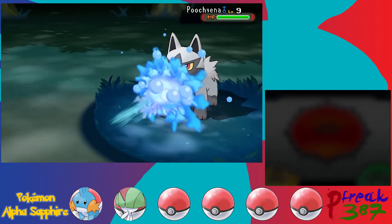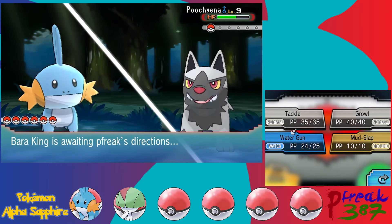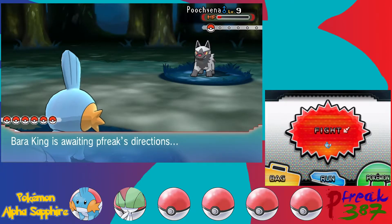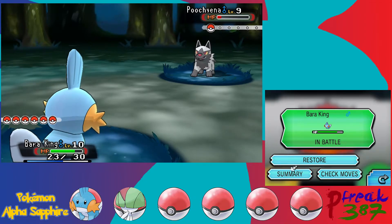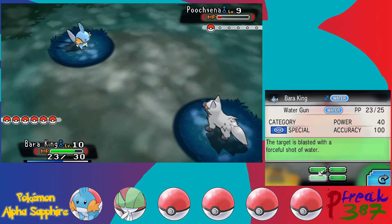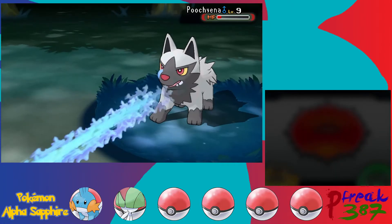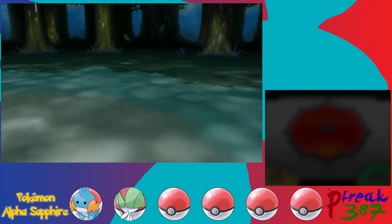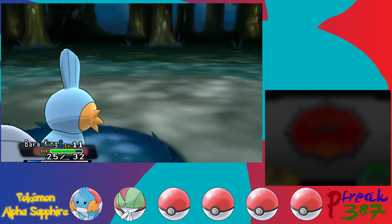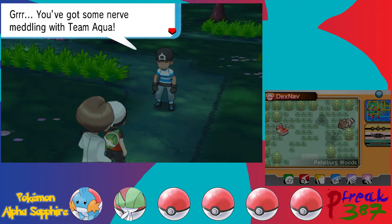I feel like these teams have a bit more significance and difference than most other split games. Water Gun is unfortunately kind of our best move right now. Our physical attack is stronger due to our nature, but Water Gun with STAB hits for effectively 60 power, so it's our best STAB option right now. Let's use Water Gun. With Max Affection you actually get bonuses including boosted experience, which is really nice and helps prevent you from being underleveled. Being underleveled sucks.